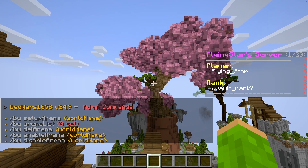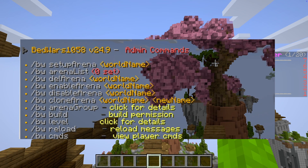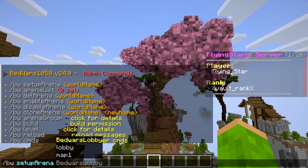First, type slash BW in your chat to explore all the Bedwars related commands. This command serves as your go-to for managing and configuring Bedwars on your server. Click on Setup Arena and select the map we created in the last video. In our case, it's Map 1.